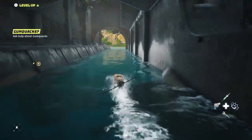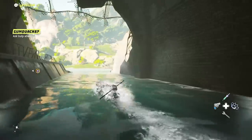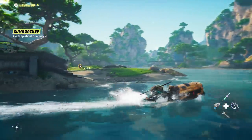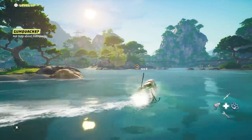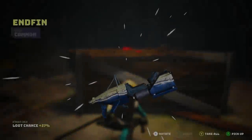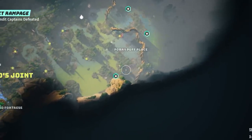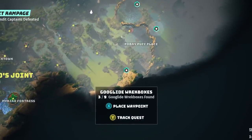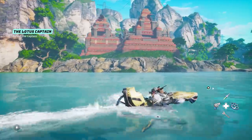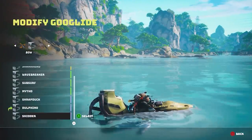The Goo Glider only works in the surf regions of the map — the southeastern and northwestern parts — and it starts with a level one engine upgrade and no parts, meaning you can only use it over blue waters. To use it over green and murky waters you need level two or level three upgrades. To get those you have to complete the Goo Glide Rack Boxes side quest chain that opens up immediately after getting the Goo Glider. The second box actually gives you the level two engine upgrade, so definitely complete at least a few of these.